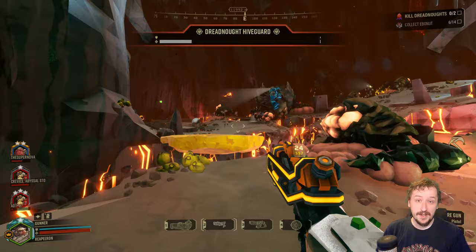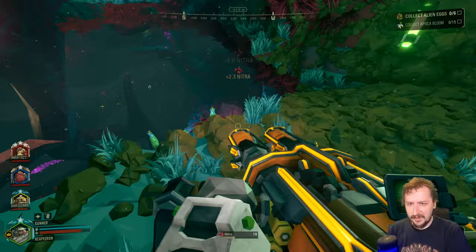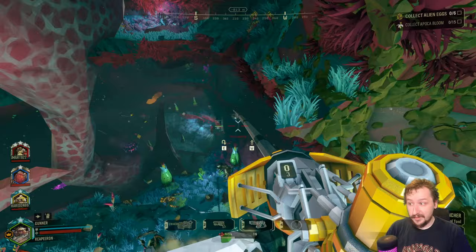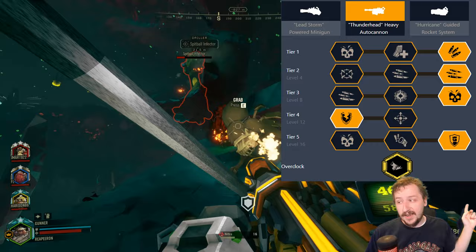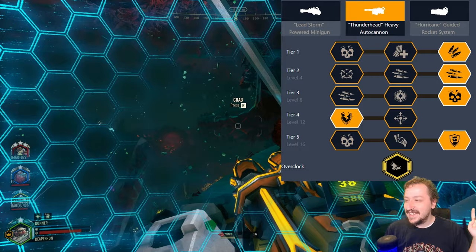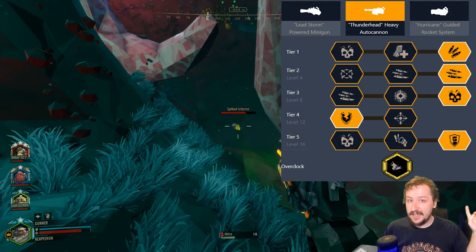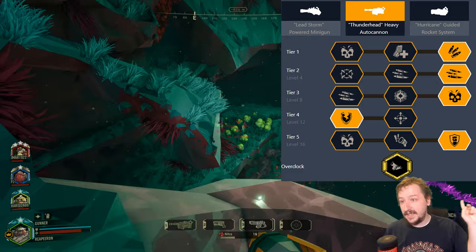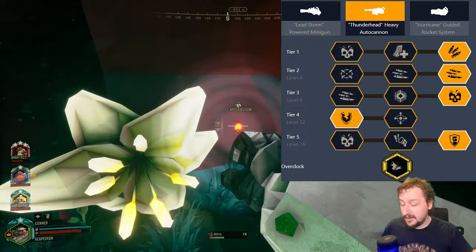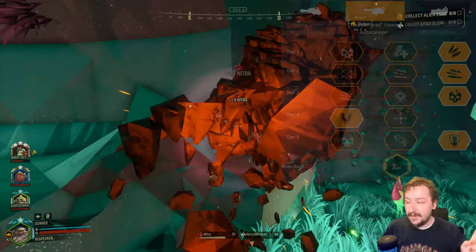For our fifth and final Gunner build, we're using Combat Mobility as the overclock with the Heavy Auto Cannon. Like Big Bertha, it cuts the magazine in half, but we get reduced spread for more accuracy, much faster movement while firing, and faster rate-of-fire growth. Build: extra ammo in Tier 1, though larger mag size is an option if the magazine feels lacking; faster rate of fire in Tier 2 — with just two shots you hit top rate of fire; extra damage in Tier 3; armor breaking in Tier 4; and extra tankiness in Tier 5 for immediate damage reduction when firing.